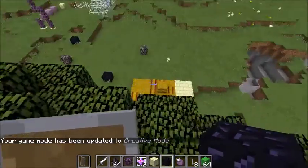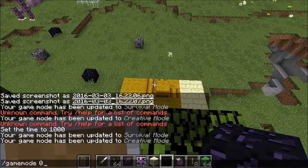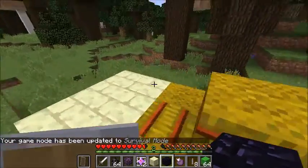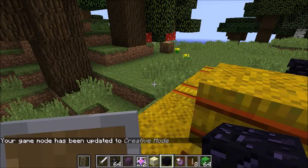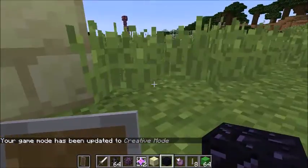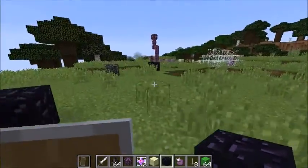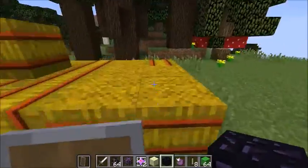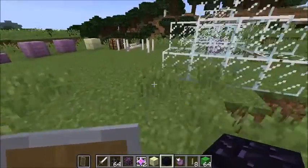Now we're going to jump on the hay bale and see what happens. Game mode 0. It takes only half a heart of damage, and that's because hay bales reduce fall damage. So we've got 2 hearts left because hay bales reduce damage by 80%.